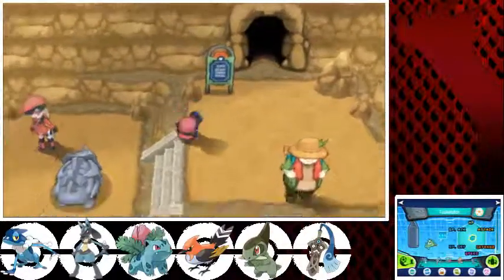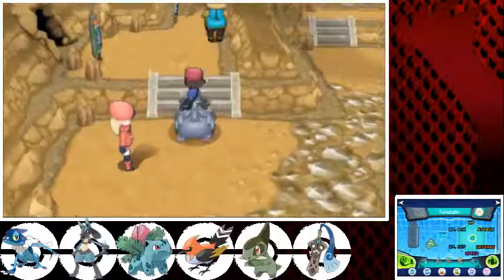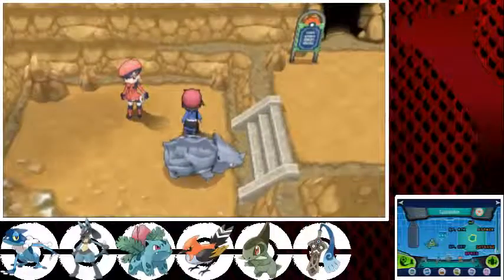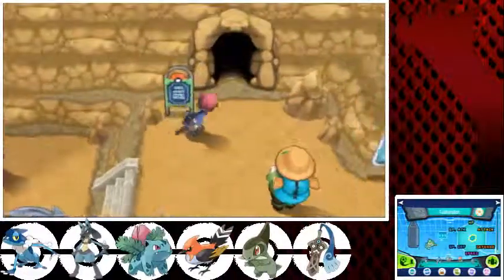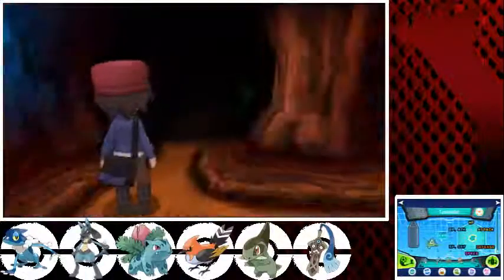Glittering Cave. I think I'm going to take my Rhyhorn in there, if I can go up these stairs — nope, you can't go up the stairs with the Rhyhorn. I'm not too sure what the difference between Rhydon and Rhyhorn is, but I don't think that matters too much. These are some pretty nice graphics, to be honest.